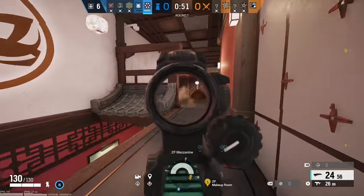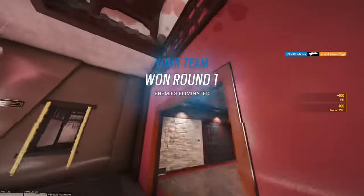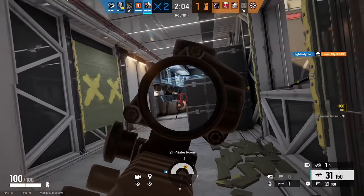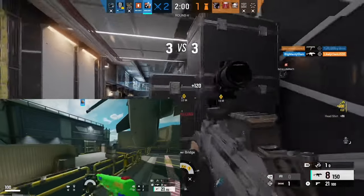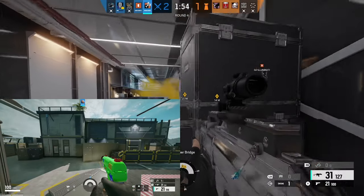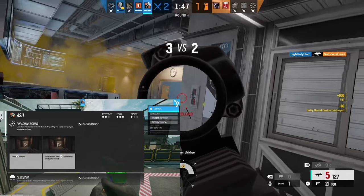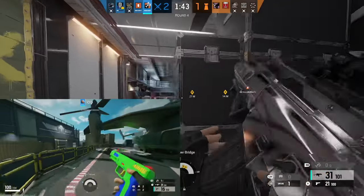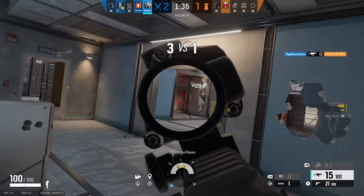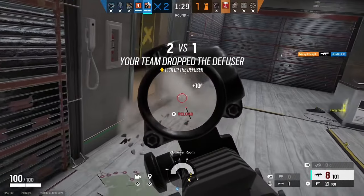However, because the strike pack doesn't know when your pistol is out, there is a chance that you accidentally only have it on your primary. So I suggest in every prep phase, you pull out your pistol and check if the rapid fire is on. Generally I'll pull out my pistol and shoot the default cams, or if I'm on defense, I'll just pull it out and shoot a drone to see if it only shoots once or if it shoots many times. If it only shoots once, open your in-game menu and click Y one time. Now it'll turn it off for your primary gun and on for your pistol.